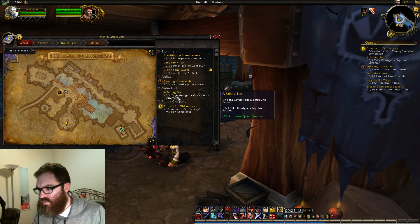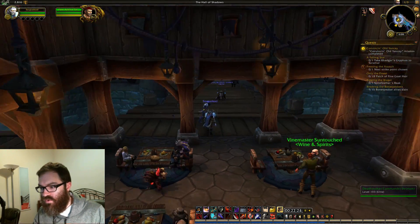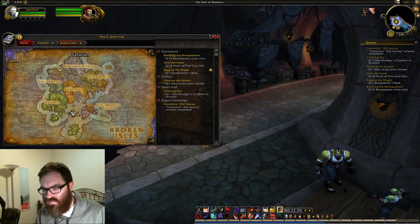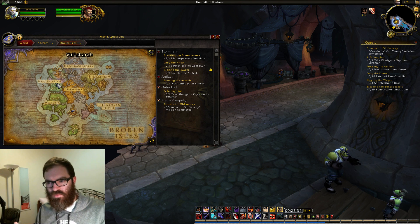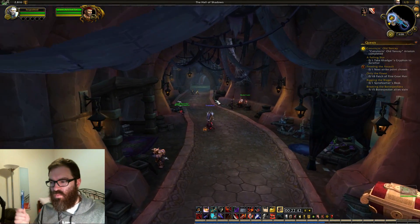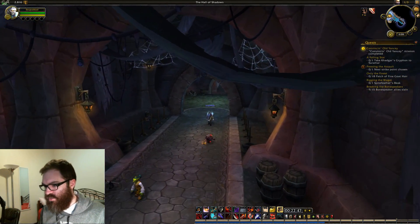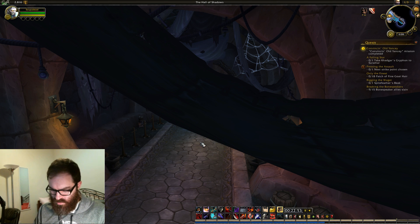What do we want to do? A Falling Star — where does this take us? Suramar? We've had that quest forever. I do want to move to my next zone, mainly being Valsharah — that's what people are suggesting. But we've had this Falling Star quest forever and I kind of want to see where that leads. Which is strange, because I thought Suramar was like a 108 to 110 zone. So I'm not really quite sure why it's sending us there — it's a little bit weird to me. But we will figure that out soon.